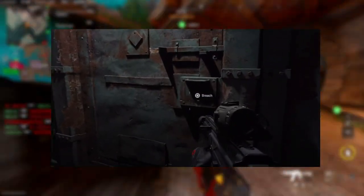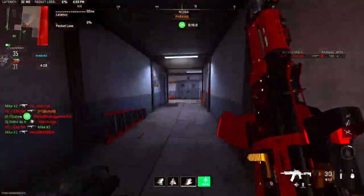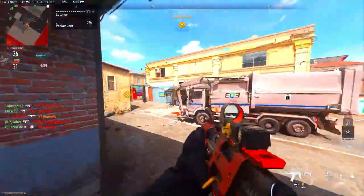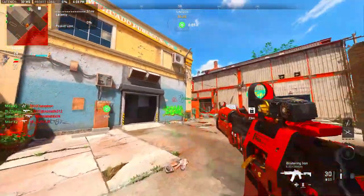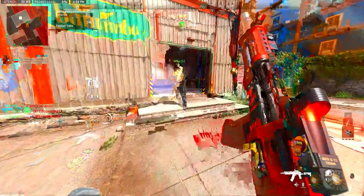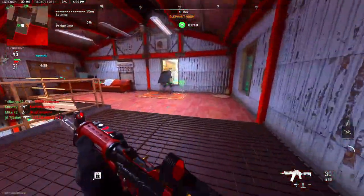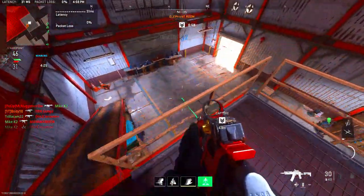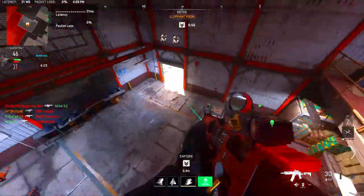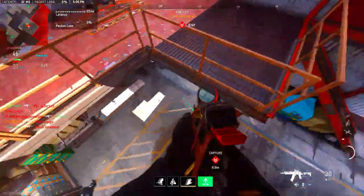We also see this door again that we got in the text messages — it's at the end of the mission or the end of the campaign premiere. It gets breached open and it promotes the pre-orders and all that. We're not sure what is behind this door, but they've been promoting it like crazy so I'm super ready to see what's behind it.